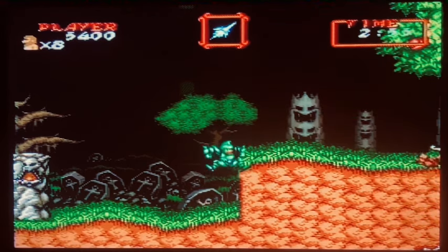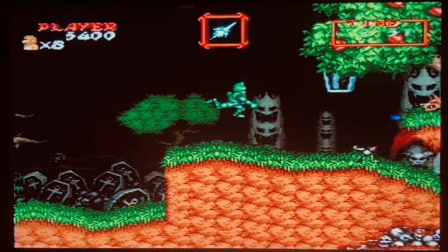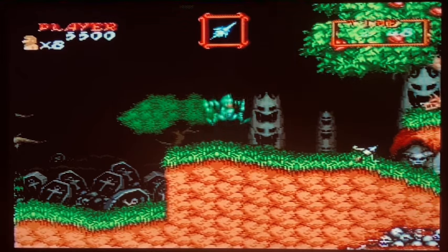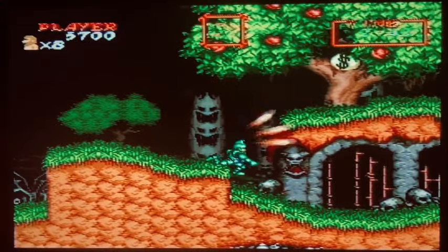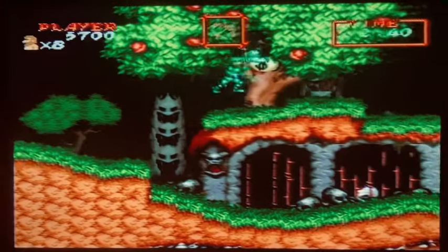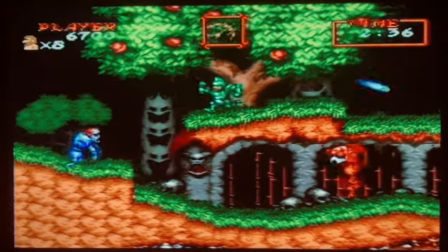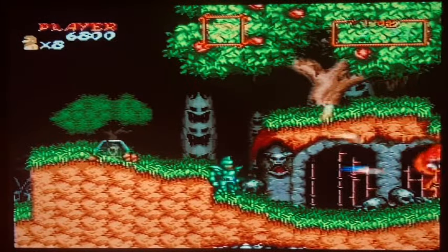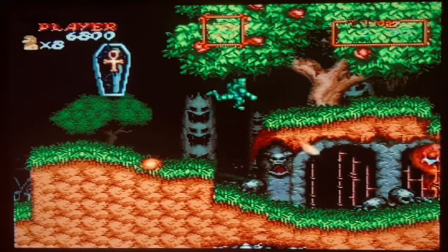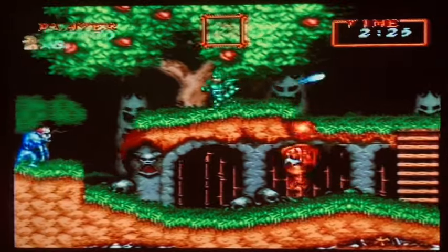Let's touch on where Super Ghouls and Ghosts really shines, which is its music and sound effects. The music for this game was developed by Capcom, so it's absolutely fantastic — no complaints here. All the weapons have their own unique sound, which makes finding the weapon you enjoy most quite enjoyable, whether you're using the scythe — my personal favorite — the bow and arrow, the lance, the more high-powered lance, or the one where you throw fireballs on the ground.